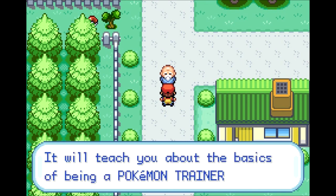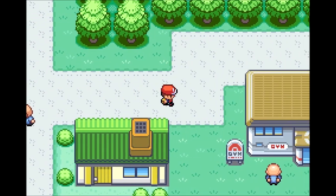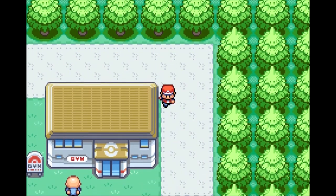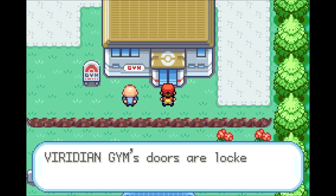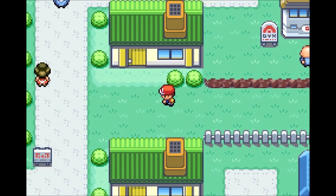'Here, take this too' — and we get the Teachy TV. We put the Teachy TV in the key items pocket. 'If there's something you don't understand, watch that — it will teach you about the basics of being a Pokemon trainer.' Now, we can find a gym here. I need to go around this way to get to the gym because that guy is in my way and he will not move.